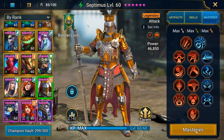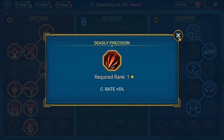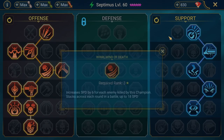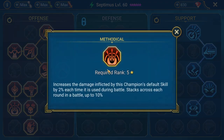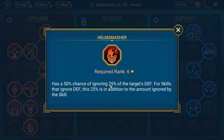Mastery wise, we picked Offense and Support tier 3. Support tier 3 is really not important here — the reason I picked it is because I'm using him in Faction Wars and I needed to have Evil Eye on him. On the Offense tier 3 we picked Deadly Precision, Keen Strike, Heart of Glory, Whirlwind of Death, Ruthless Ambush, Wrath of the Slain, Bring it Down, Methodical, Killstreak and Helm Smasher.